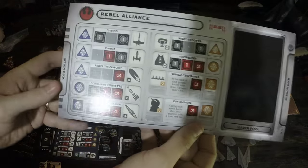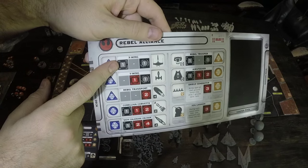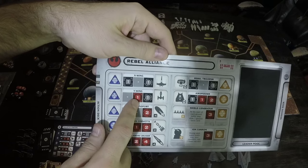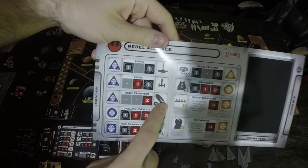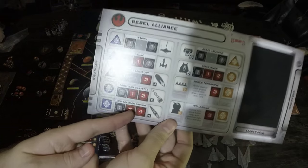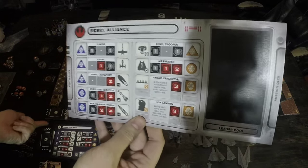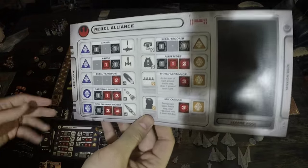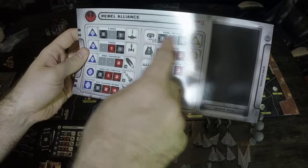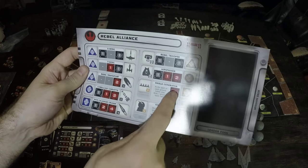The X-Wing rolls one black die and has one black health. The Y-Wing rolls a red die but has black health. The Rebel Transport rolls no dice in combat but has two red health. Typically, red health is for big things and black health for small things. For the Imperial side, TIE Fighters and Stormtroopers have black health, but everything else — all the big ships — has red health. On the ground, Rebel Troopers have black health, while Air Speeders, Shield Generators, and Ion Cannons each have red health. This matters for what hits what when rolling dice.